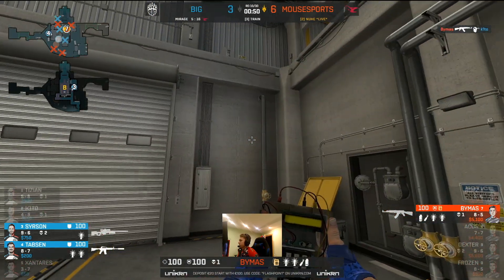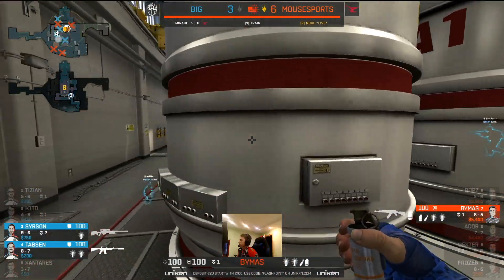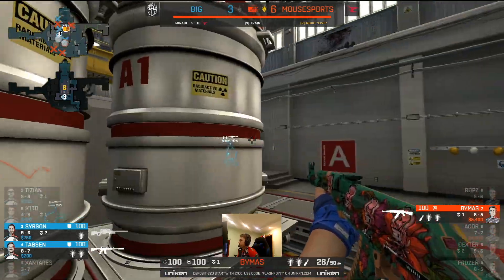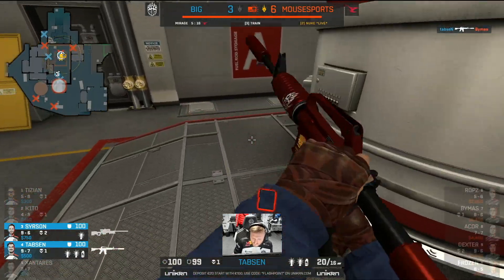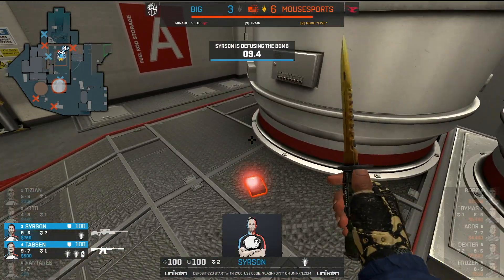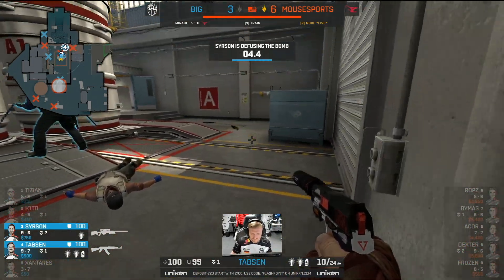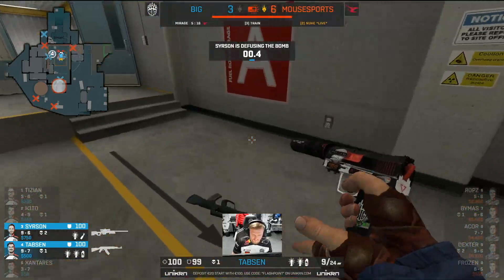That was a clean shot from Beemus — a 1v2 now — quick plant. We've got Searson out of position. Beemus has a chance to rotate — he's got some good utility as well — but he can't spend too much time with grenades. There is Tabson in a tight angle from the hut, and a fourth round to be claimed. I think Beemus might have just spotted the pocket of Tabson, just something sticking off of him. But at the end of the day BIG are able to shut down that outside play — wonderful work from Searson and crew.